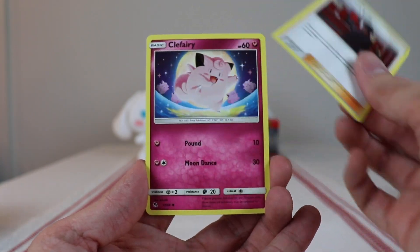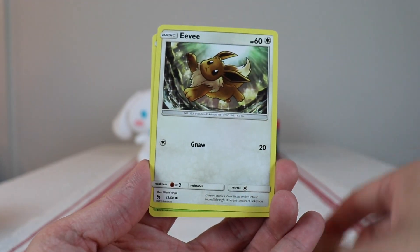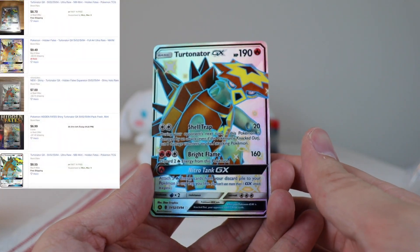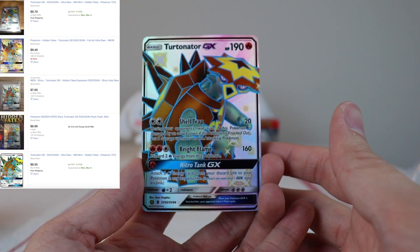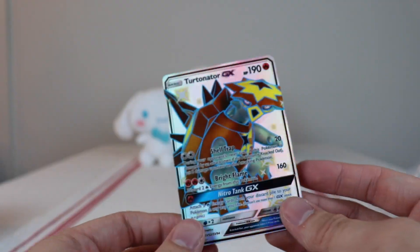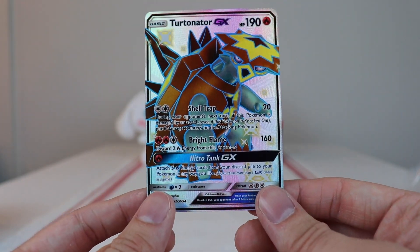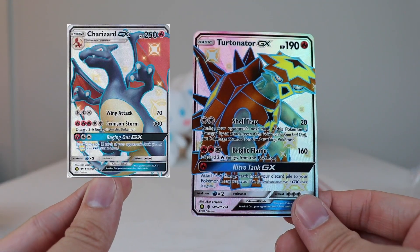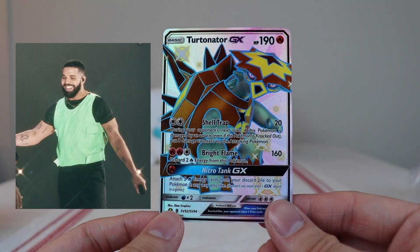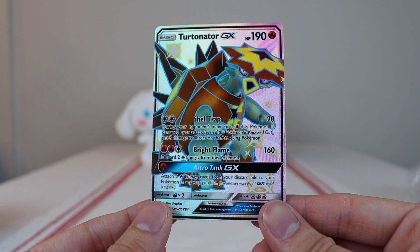Charmeleon, Chansey, Giovanni's Exile, Clefairy, Cubone, Jigglypuff, Eevee, Caterpillar... oh god, we get this dude. It's like Turtonator — seriously, come on man. It's like the guy at school who says 'where's my hug?' and you get shiny Charizard GX over here, and you just awkwardly hug him because you don't want to be that girl.